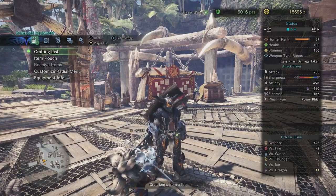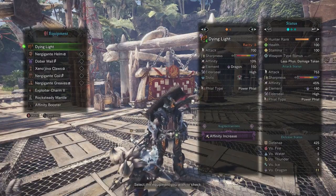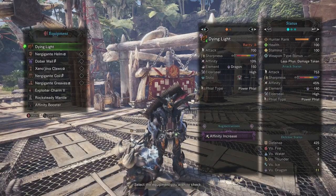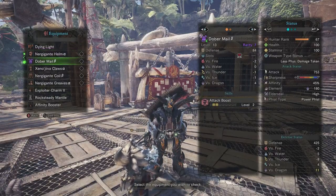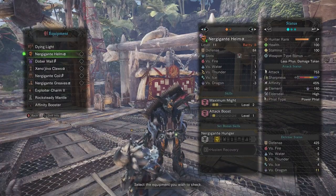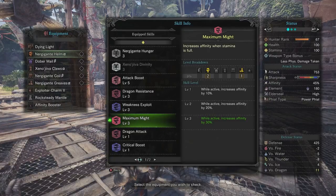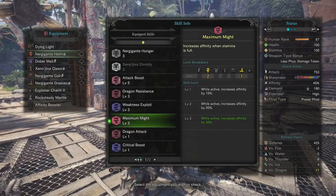To get this Affinity build, I have Dying Light as my Switch Axe. It comes standard with no Affinity — zero. Then I augmented it and got it up to 10%. And then I have the Energy God helm, which gives me Maximum Might and some Attack Boost.